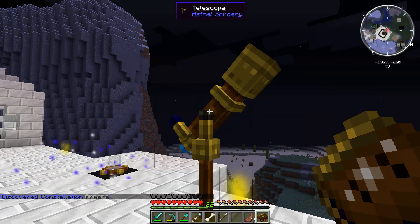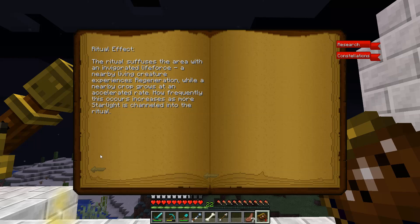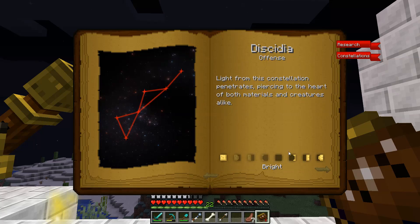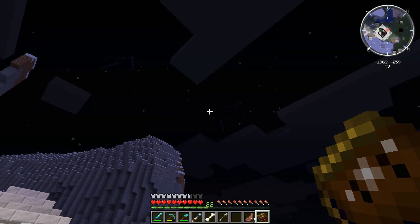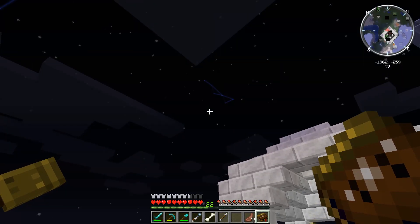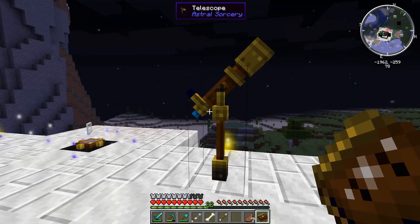We actually got all of them quickly discovered! Now if we click on any constellation in the tab, it shows the specific nights they're likely to appear, the different phases of the moon, confirms it's a bright constellation, and shows the ritual effects we'll go over later. Looking through the night sky now, we can see a bunch of them — they look super awesome. We got super lucky tonight, but this is exactly why upgrading to the telescope is so useful: if we'd only had the looking glass, we would have missed out on pretty much all of those.